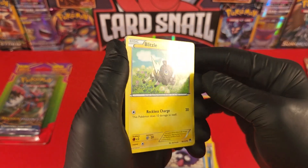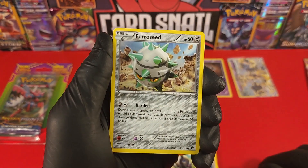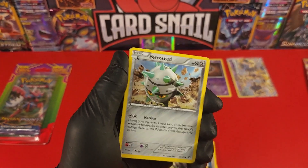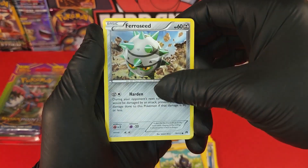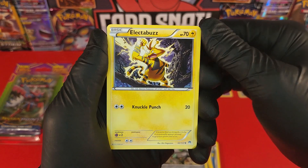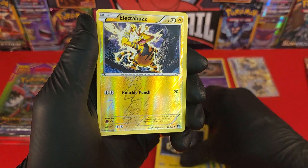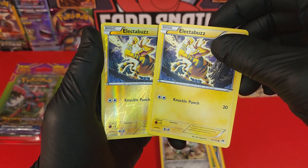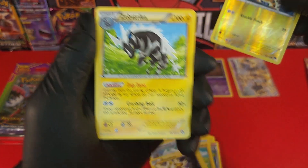Alright, guys — Psyduck, Shellder, Blitzle. Super awesome! Fariseed. Our lights went out — sorry about that guys, wow, we're just sitting here in the dark! Alright, Electabuzz! We got Electabuzz and then the reverse holo — you can see how much nicer the reverse holos are, just beautiful. Electabuzz and Zebrastrike.